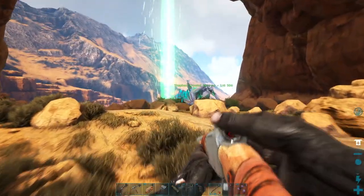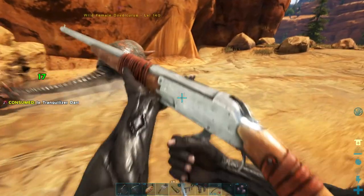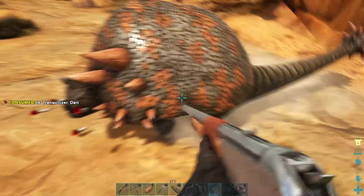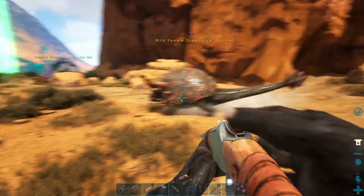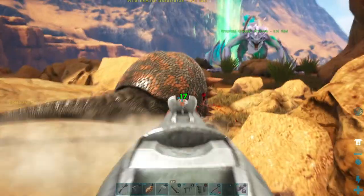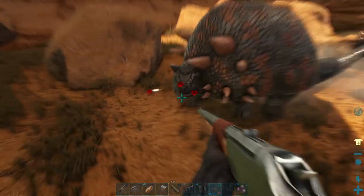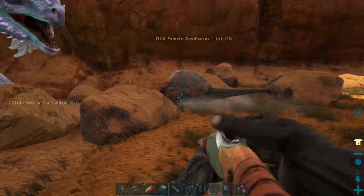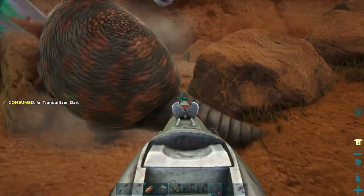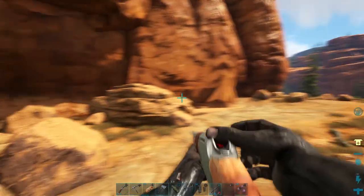You won't knock it out and it will curl up in a ball. I just shot it right in the b-hole there — that still counts as a sensitive shot. I don't really know where that one went. Come on, stop running around in circles. Now these guys reduce the weight of stone as well as gathering it really well, so they really are super handy tames to have around the base.